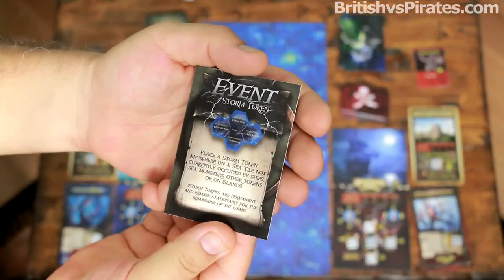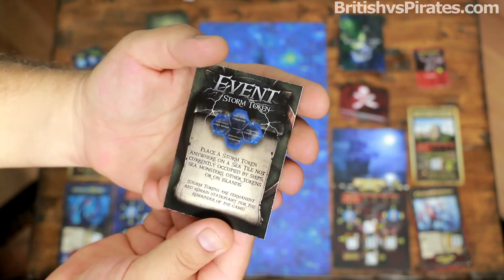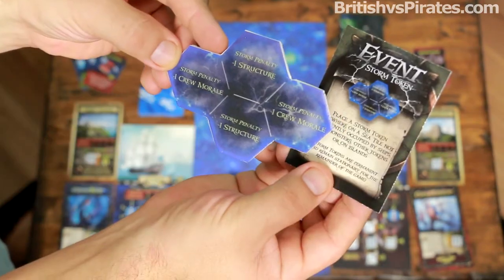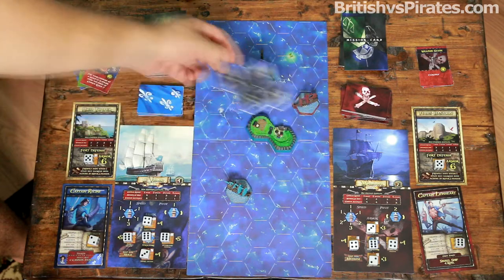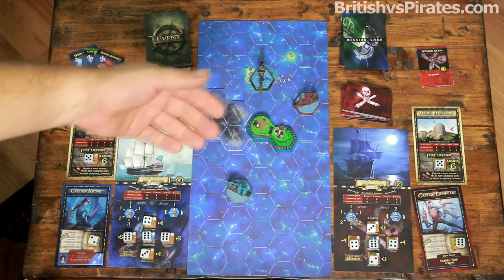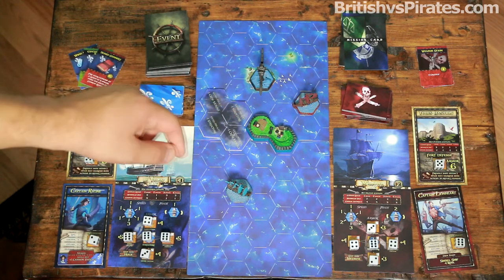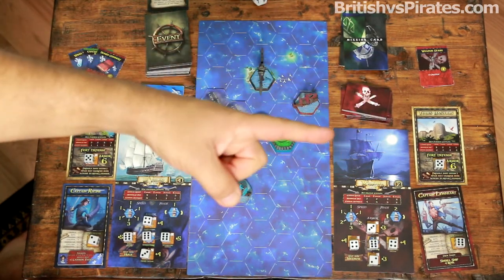Step three: event cards. You're going to draw an event card and play it out as it reads. This one calls for us to place a storm token on the sea tiles. We're going to place this storm token anywhere in the sea tile not currently occupied. You want to do this in a manner that's advantageous to you, because sometimes there are bonuses or penalties should you go over an event token.